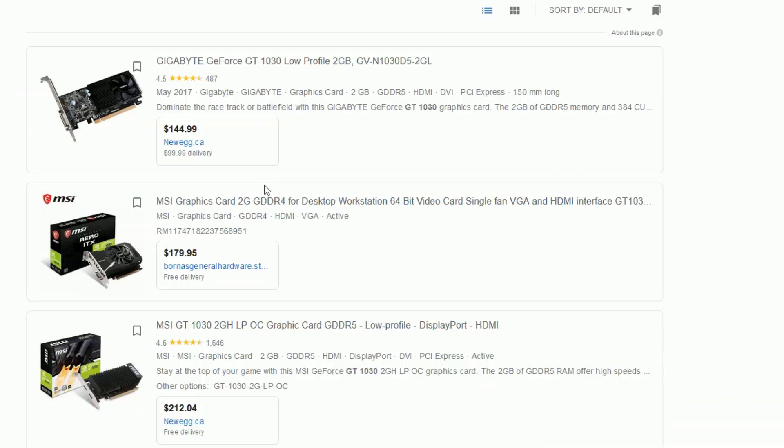Now the big thing you do need to look out for if you want to buy a GT1030 is that NVIDIA, in all their wisdom, released two different spec cards with the same name. You want to make sure you get the GDDR5 version because the GDDR4 version is like 50% of the performance of the GDDR5 version — it actually is a really big difference.